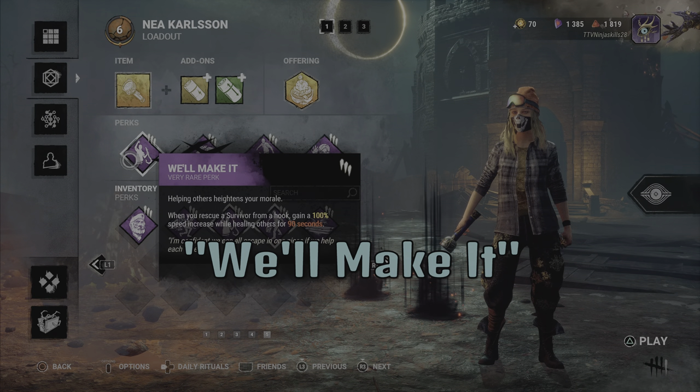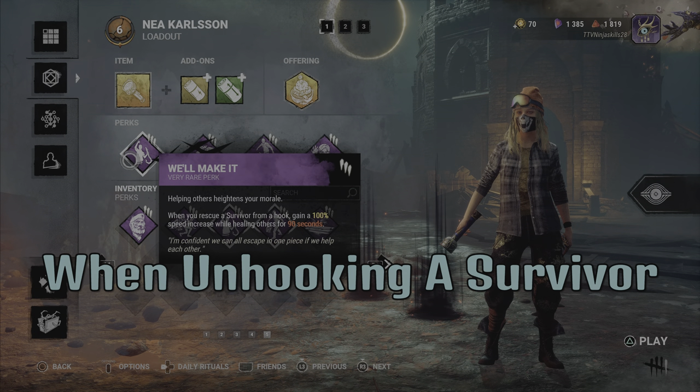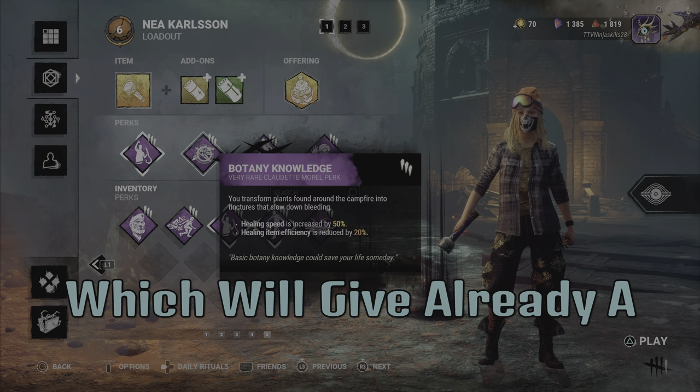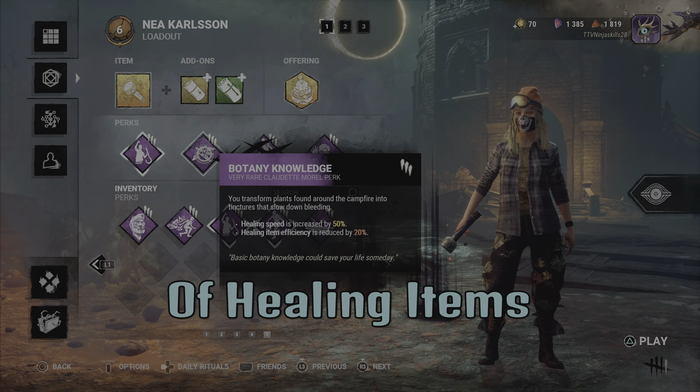The build will consist of We'll Make It, which gives a 100% speed increase when unhooking a survivor for the next 90 seconds after unhooking them, and Blending Knowledge, which gives a 50% increase in healing speed with only a reduction of healing item charges.